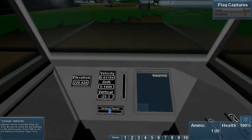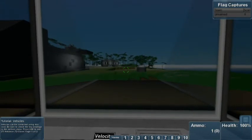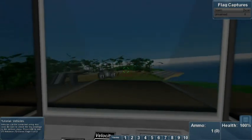In-game panels, such as the one on this vehicle's dashboard, are easy to create and customize. You can use them by just bringing up the cursor with the tab key and then clicking on the elements directly.